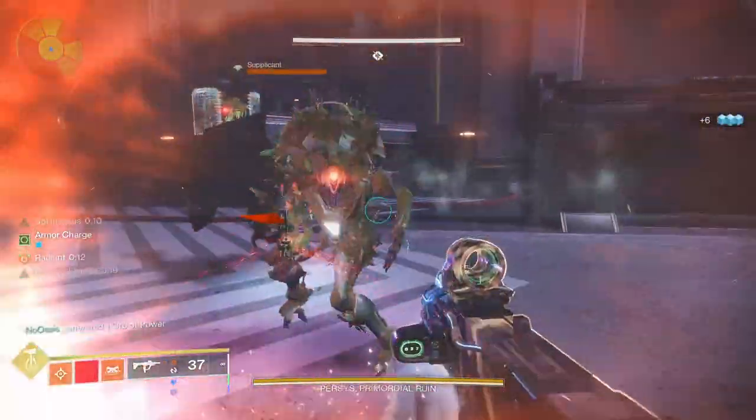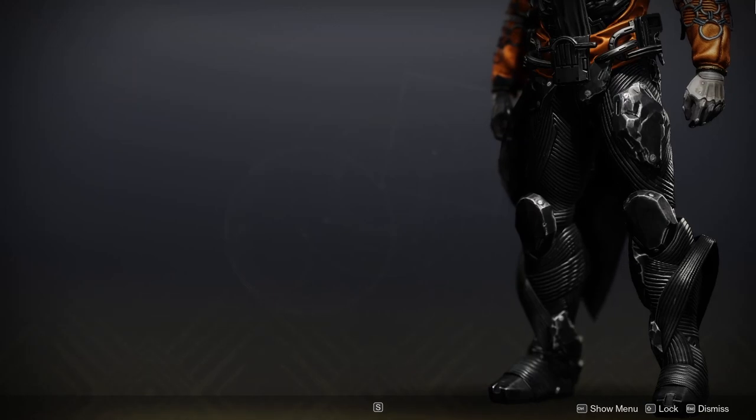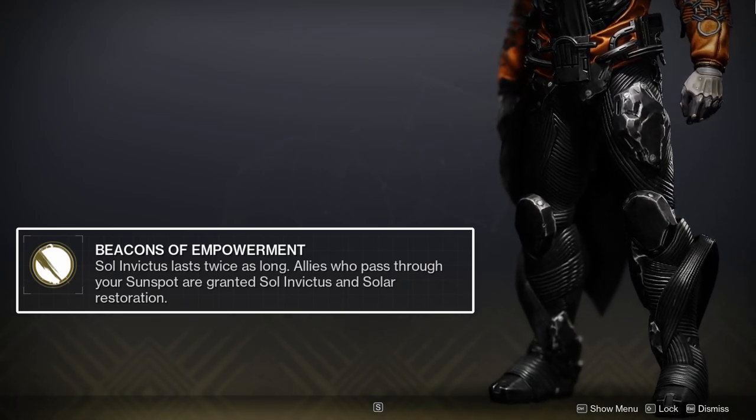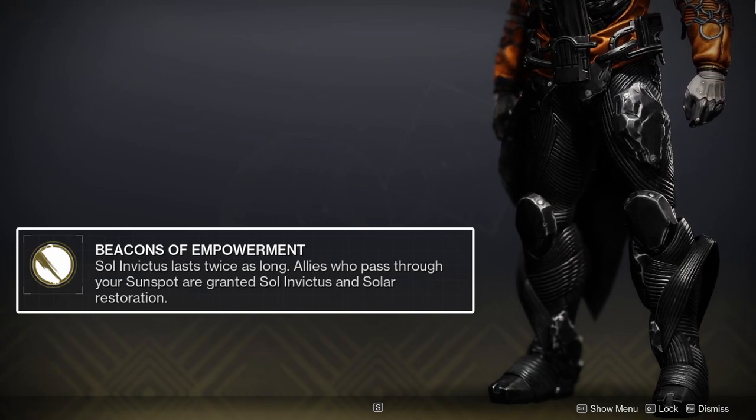To explain how that's done, I'll first describe what Phoenix Cradle and its exotic perk, Beacons of Empowerment, do. Beacons of Empowerment will double the duration of Sol Invictus, granting you the buff for 10 seconds instead of 5 when you walk into a sunspot. Additionally, Beacons of Empowerment allows sunspots to affect allies and will grant them Sol Invictus for 10 seconds when they walk into a sunspot as well. This does require you to have the Sol Invictus aspect equipped.